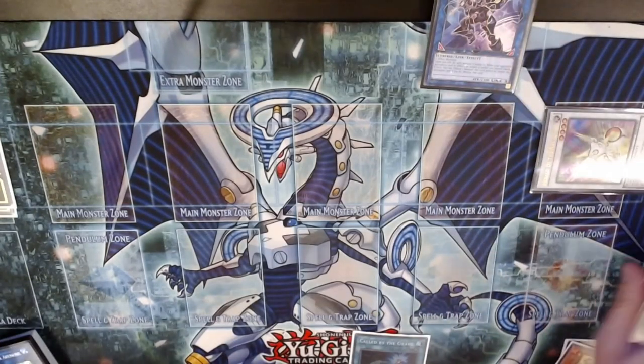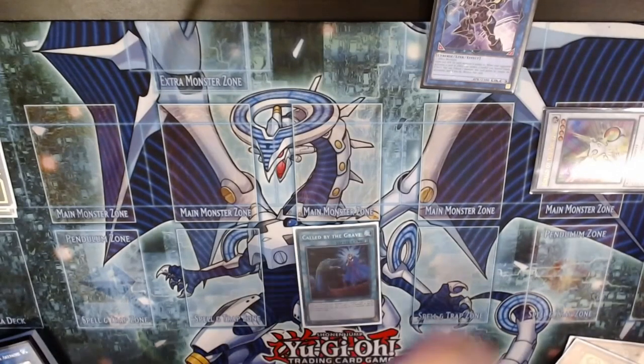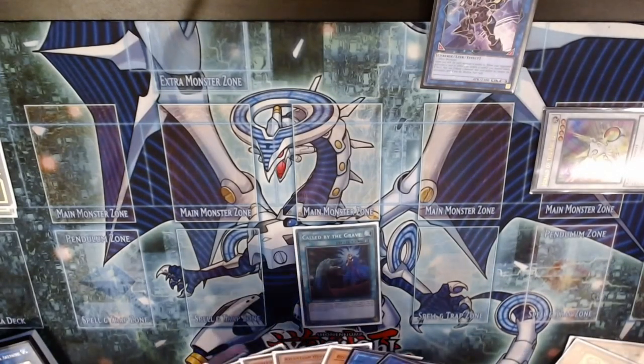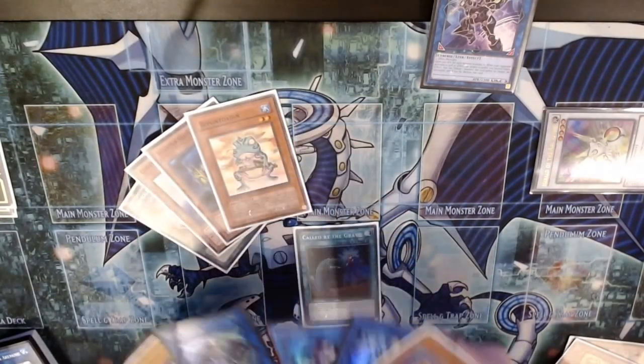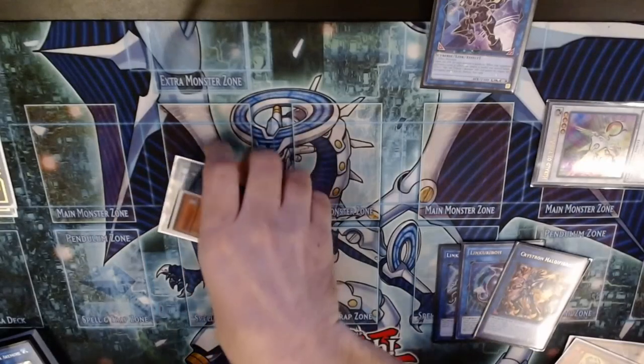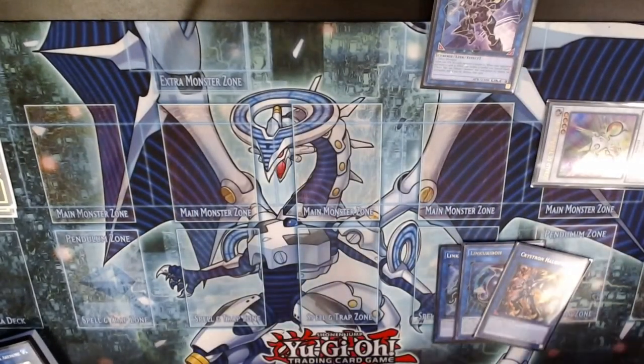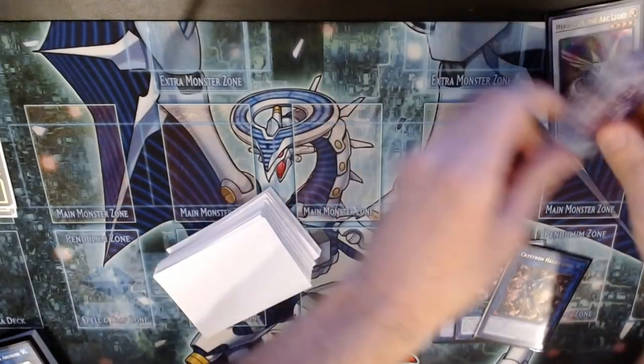That gives us four interruptions and a Macro Cosmos-like card, and we can set the Called by the Grave provided we didn't activate it that turn. That was a fun little combo. Part of the reason I really like playing Genic Undine is because it allows us to play this combo as well — and granted you do have Genesis Controller as a brick, it allows for so many cool plays and is just another starter card.